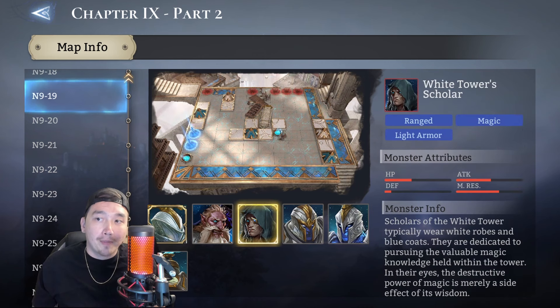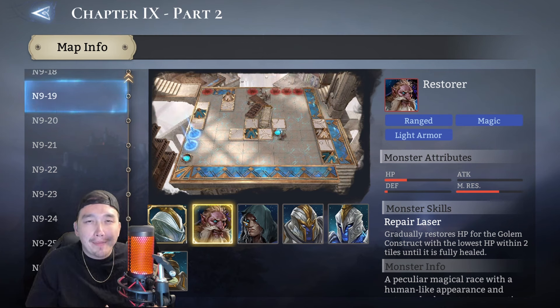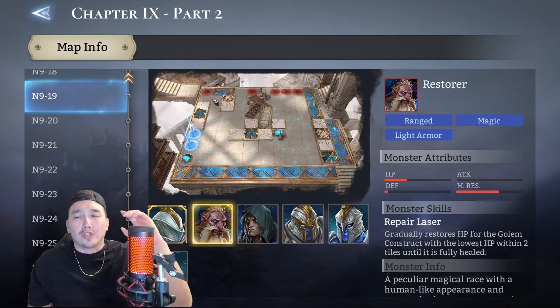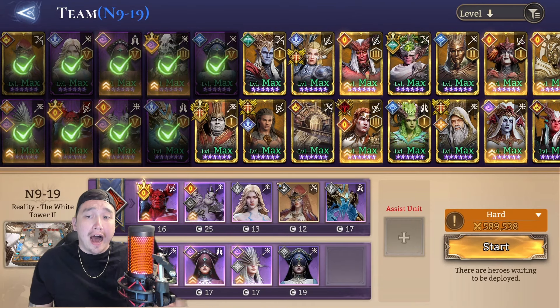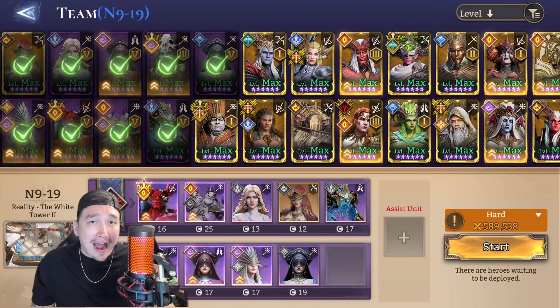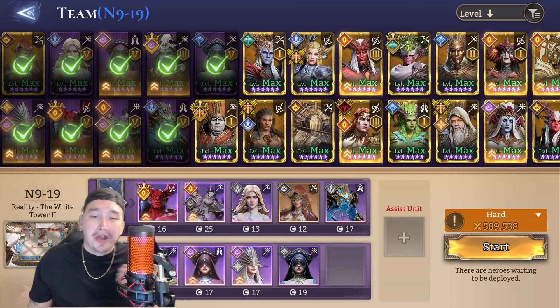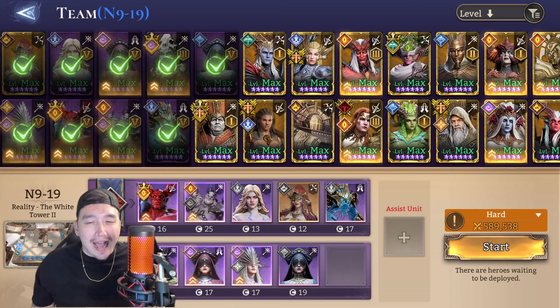All three destroyers are heavy armor and these two guys are light armor. I don't have any piercer damage but we don't need it - we can take care of these three guys no problem. The lineup we've got: Wrath is only in here for his lord skill mainly because you can't use ground units, so we're only using Wrath for the lord skill.